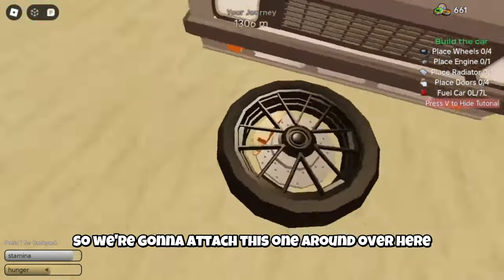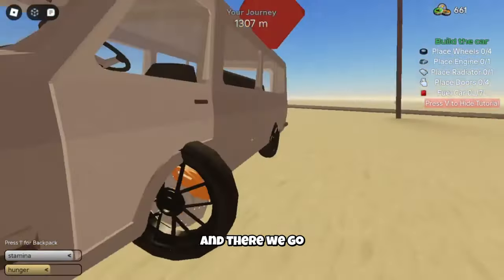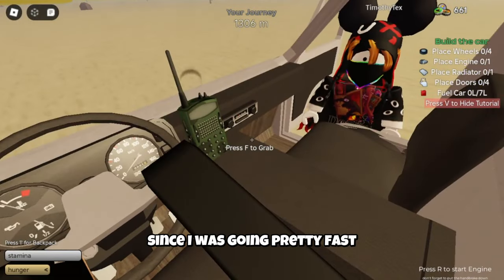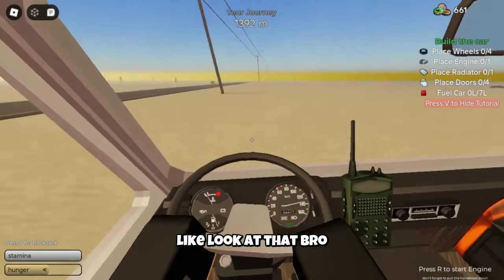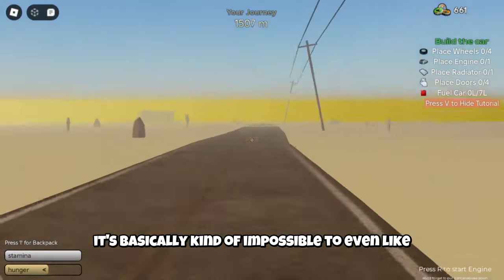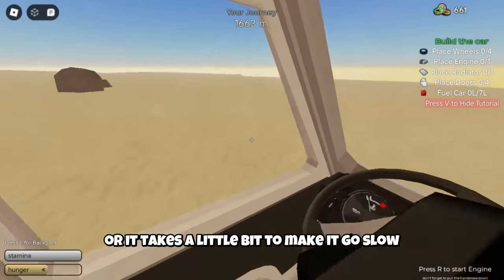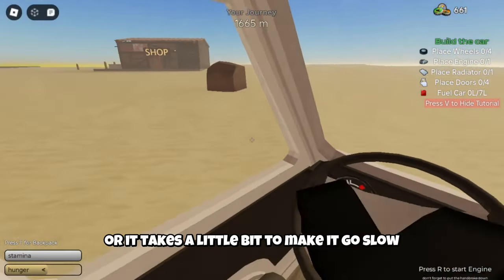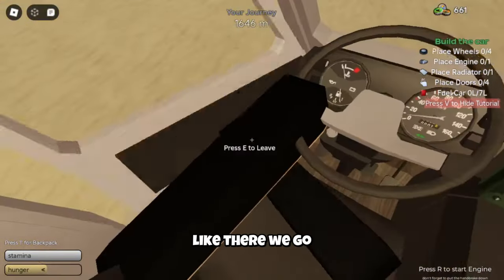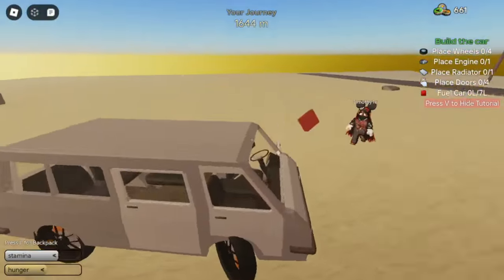We're gonna attach this wheel back around here and try to drive a little bit slower this time since I was going pretty fast. Look at that — we're already going 120, it's basically impossible to even stop this. That's the shop right here, we'll stop at the shop. It takes a little bit to slow down, but if you instantly hit the handbrake it automatically stops — and there we go, it stopped.